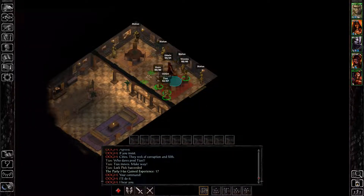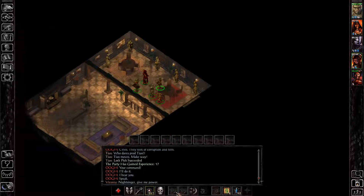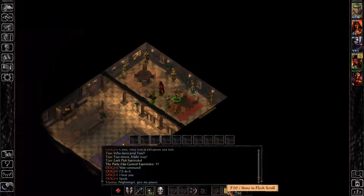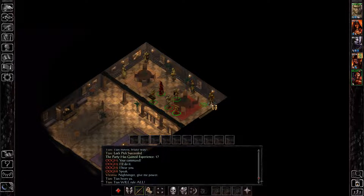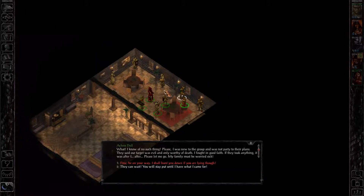In this building there are a few people. All of them need to be freed using stone to flesh scrolls. This is part of the searching for the Helm of Balderon quest. Once you free them, you talk to them and each has unique dialogue.